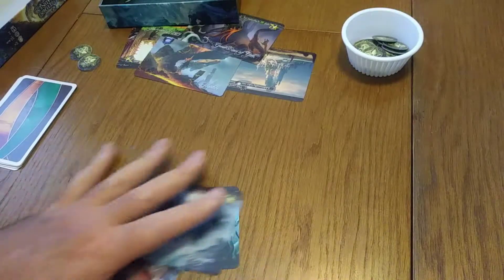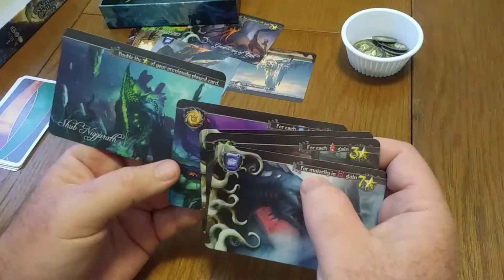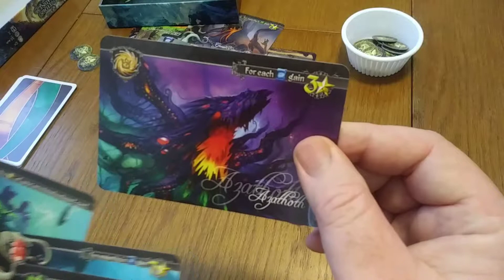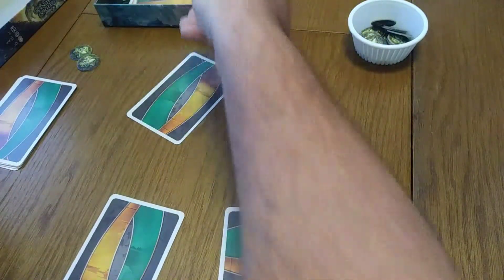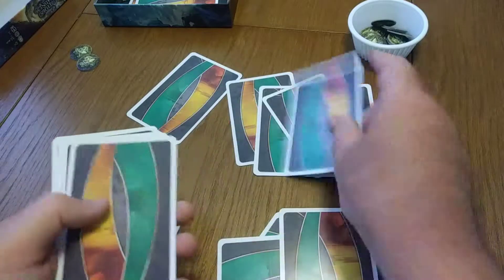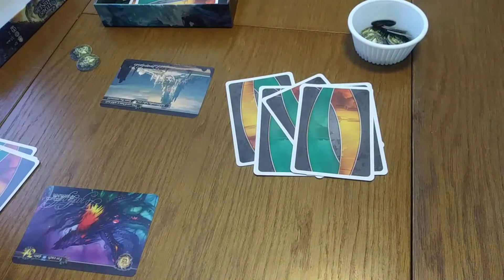Now you take all your cards back into your hand for the second round, and you're going to choose one to keep permanently in your tableau for the rest of the game. You place it face down, then choose one to return to the box face down so your opponent doesn't know. Your opponent does the same — they secretly keep one card and secretly discard one. Now we both have three cards left apiece. We grab the main draw deck, both receive two new cards, then reveal the cards we've kept for our permanent tableau, and repeat the drafting process.